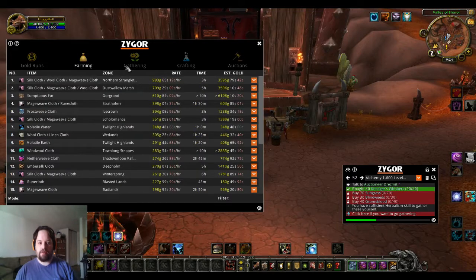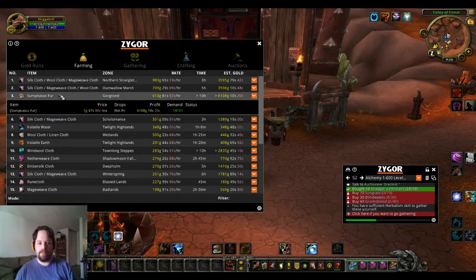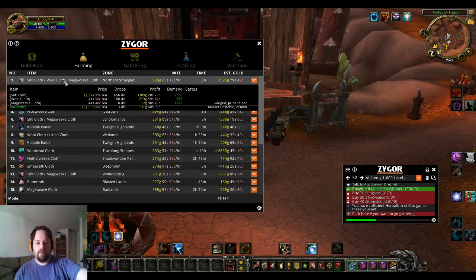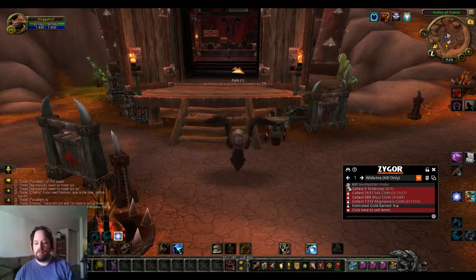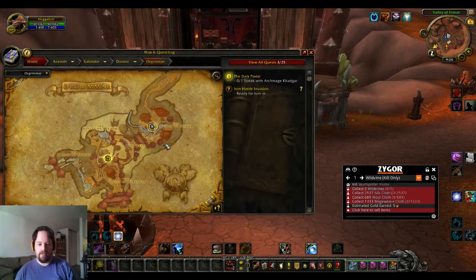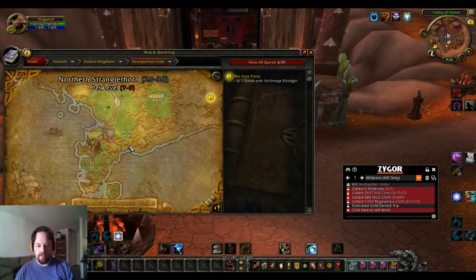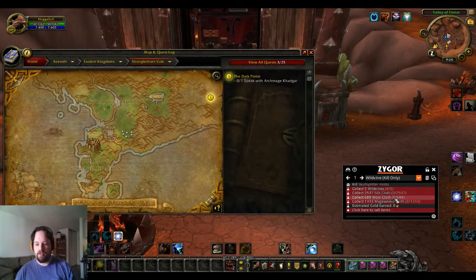Today I'm going to show you how to use the actual auction house portion of it. This is all pretty self-explanatory. If you wanted to farm silk cloth, it tells you — if you were to double-click on it — to go kill wild vine mobs only. And that actually tells you to go to Stranglethorn Vale. You just kill these little guys in here and they'll drop silk cloth and wool cloth. They don't drop mage weave or the wild vines, but they do drop the silk and wool. You just pick those up, bring them back, and sell them for money. They're pretty tightly packed so if you have an AoE character you can clear those up pretty quickly.